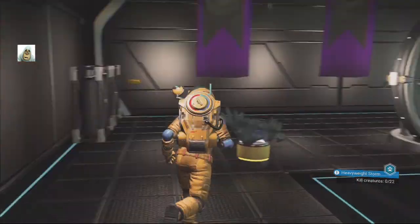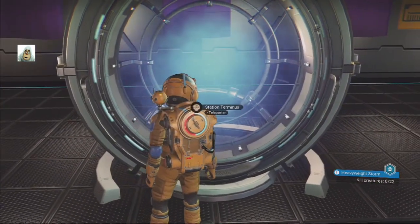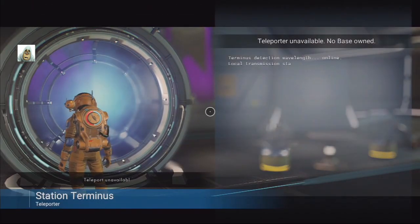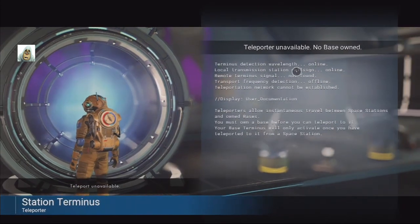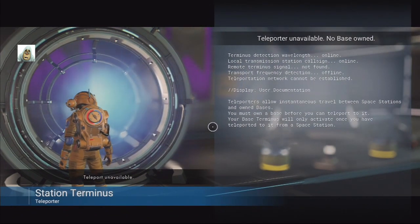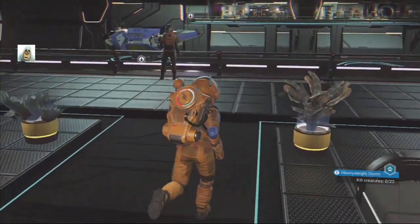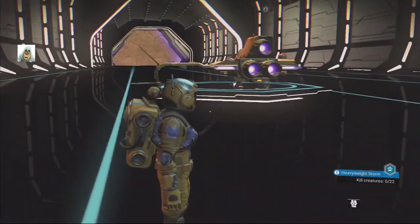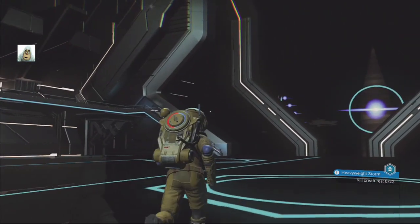There's nothing else over this side. Oh, they moved the tube there. What's in here? Where can we go? Teleport unavailable — no base. What's happened to my base? They've killed my base! Damn you — I knew I should have taken that apart. Let's check the other side. I'm not going to jump up there yet, obviously.